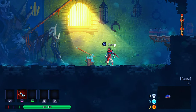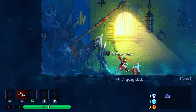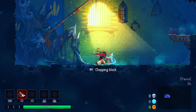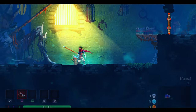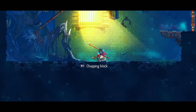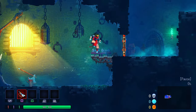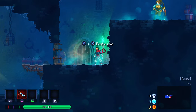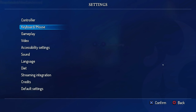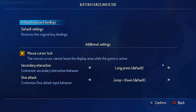So how is it working? Oh, I need to use the stick. Okay. So jump, primary weapon, whatever is happening now. Can I change it? I don't want to use my joystick.